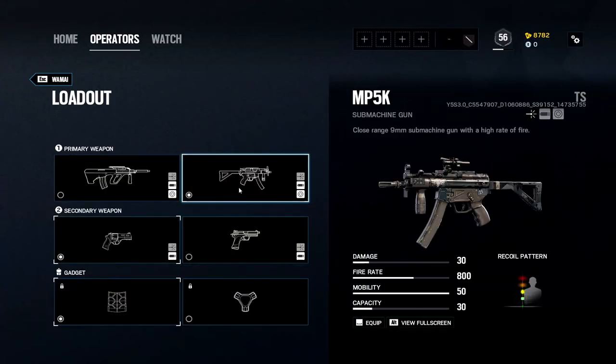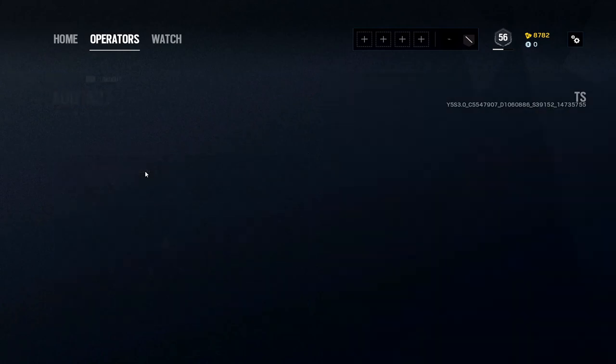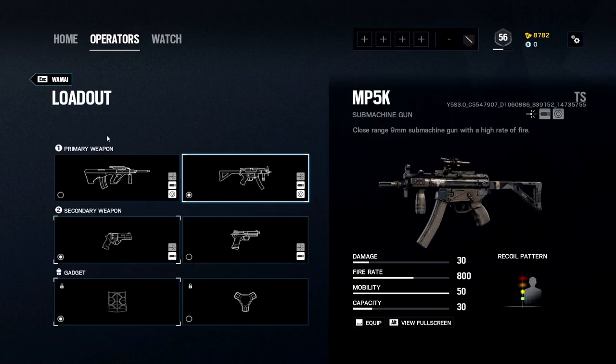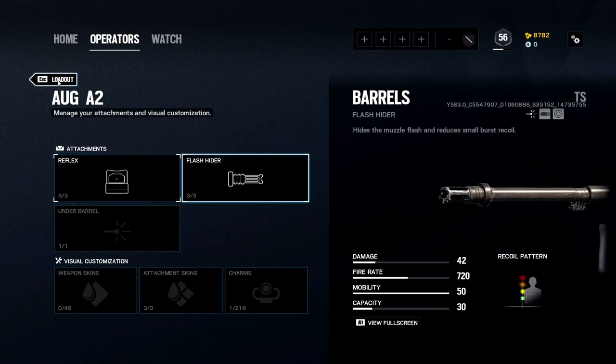Your two primary weapons are the AUG A2 and the MP5K. Both are pretty solid — the AUG A2 has higher damage but a lower fire rate, while the MP5K has lower damage but a higher fire rate. Before Shadow Legacy I'd pick the AUG A2 all day, but now the MP5K is getting that 1.5x scope. If you're confident in your headshots and aim, MP5K all day. If you get a lot of body shots, the AUG A2 is probably better for you.